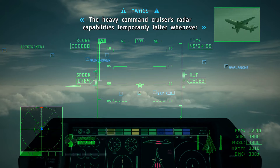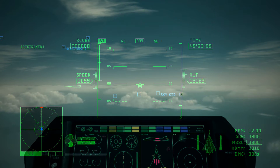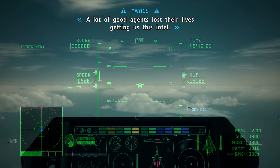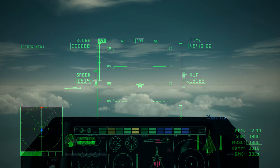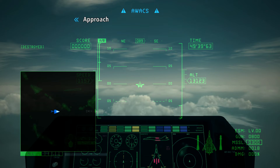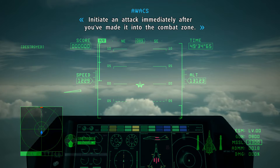The heavy command cruiser's radar capabilities temporarily falter whenever it's refueling in mid-air. A lot of good agents lost their lives getting us this intel. Approach the enemy at current course. Initiate an attack immediately after you've made it into the combat zone.